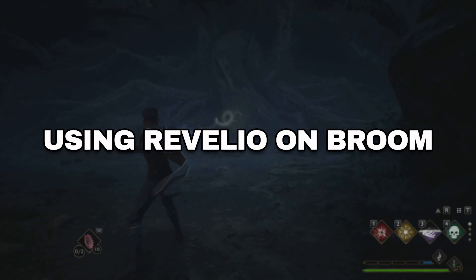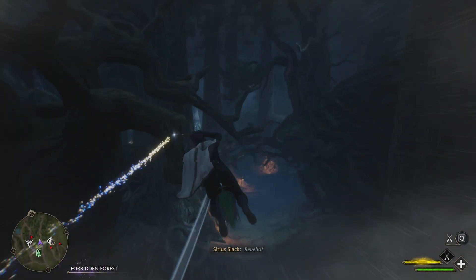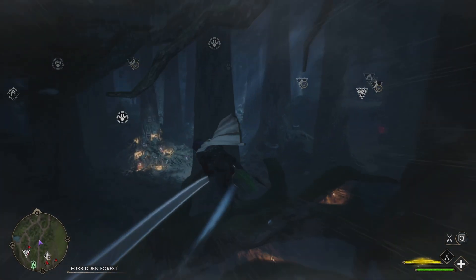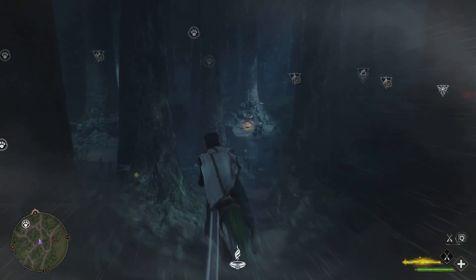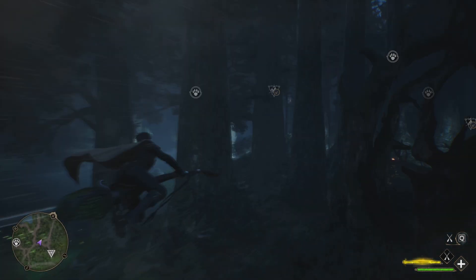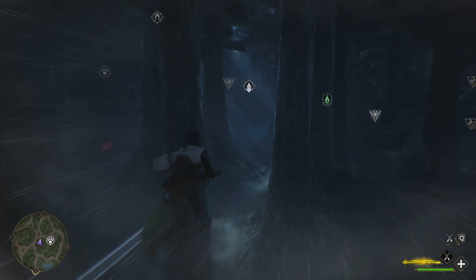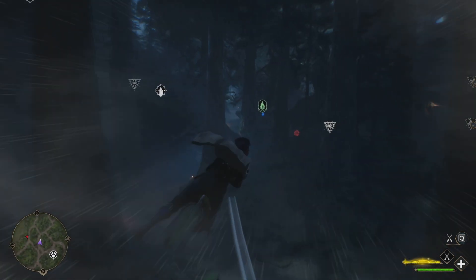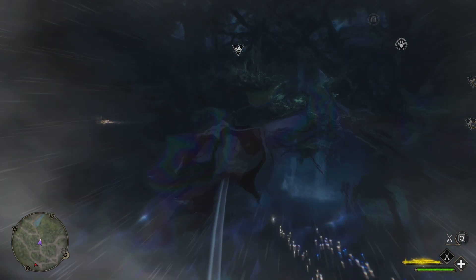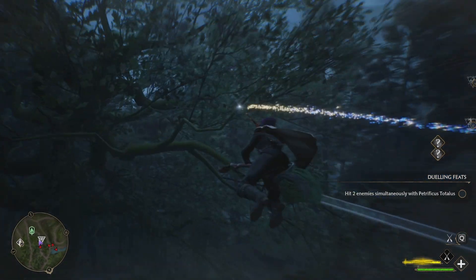Number two is using Revelio on the broom. If you have trouble finding Merlin Trials or other landmarks and don't want to do it on foot, simply hop on your broom and use Revelio. It will show you icons of Bandit Camps, Merlin Trials, Treasure Vaults, and so much more from what looks like miles away. Now you can explore fast and efficiently, and if you upgrade Revelio, this just doubles the effect.